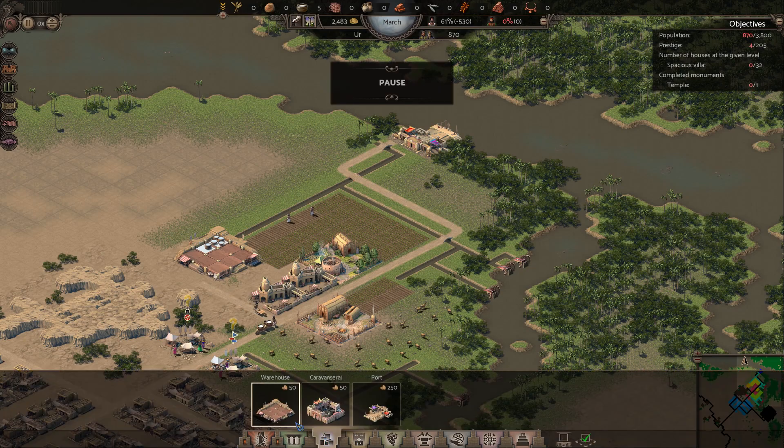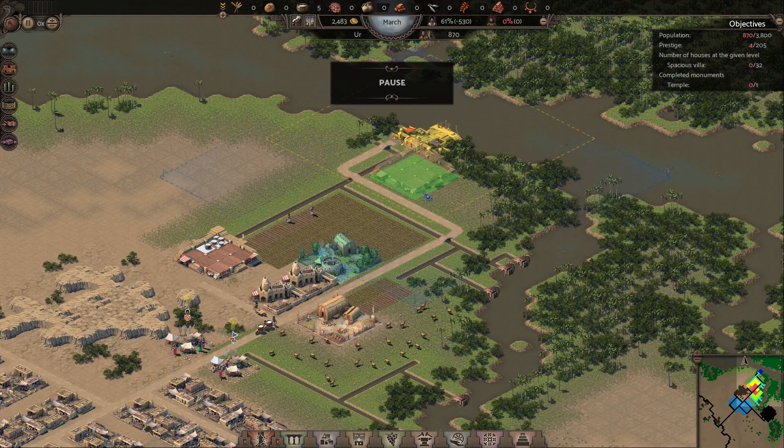I'm going to plop down some warehouses and we're going to get started doing the industrial thing right now, because we can and there's no reason to do anything else.